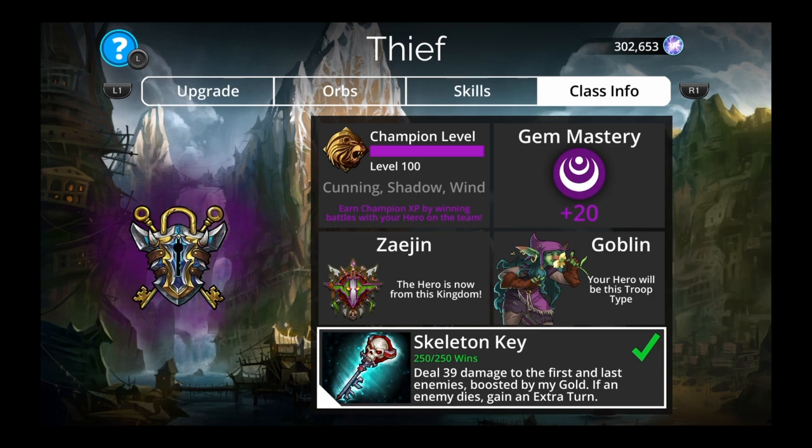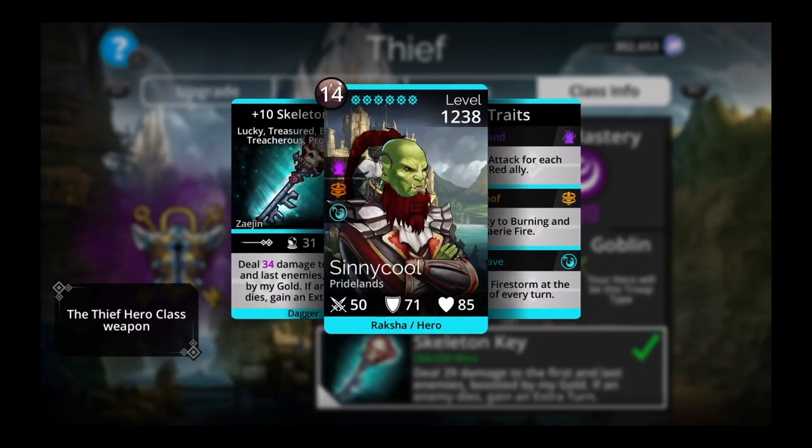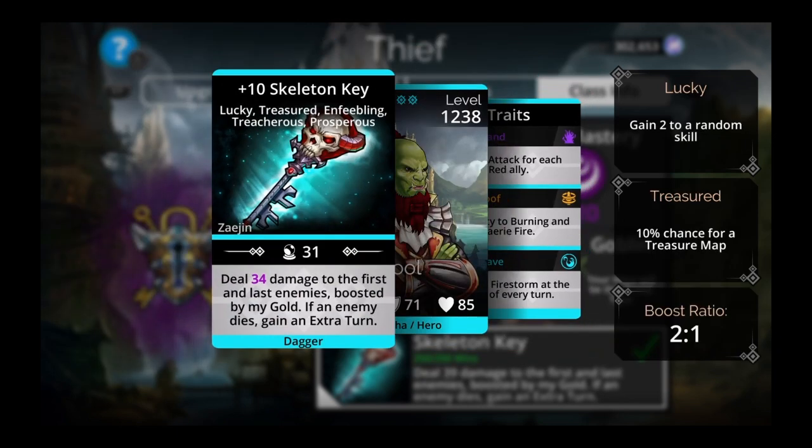All are pretty easy to get except for Cedric — and the vault event is this weekend, so go get your Cedric. Skeleton Key is my number one class weapon: deal 34 damage to the first and last enemies boosted by your gold, and if an enemy dies, gain an extra turn. You put Cedric on top — he doubles the amount of gold you're allowed to get. Egg Thief in second generates all the mana you need and also gains gold and blows up stuff based on how much gold you have. Then Skeleton Key kills everybody in about two shots, and Greed generates gold — he starts empowered so you start with a bunch of damage and explosion with Egg Thief right away. You don't even have to do anything with Cedric, just put him on top.